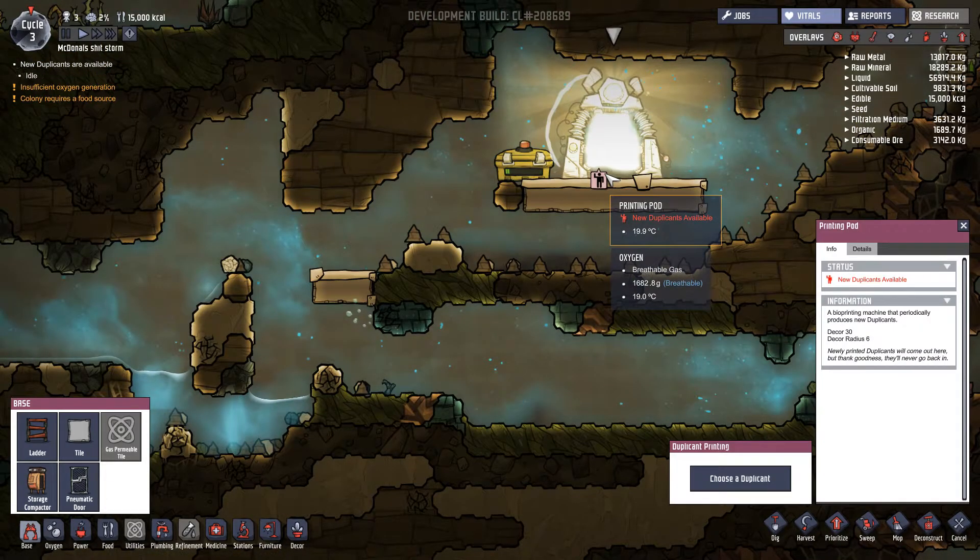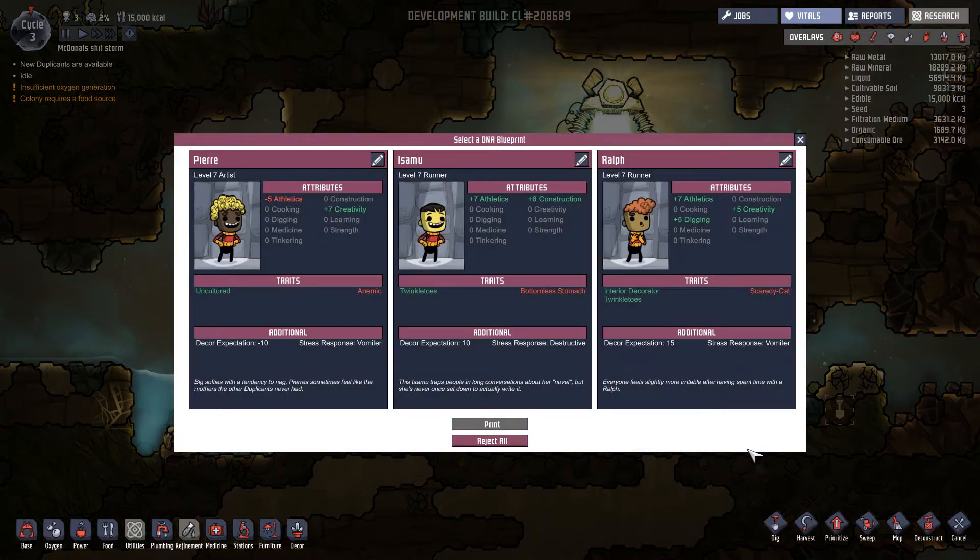We're getting a new person - new duplicate available, choose duplicate. Let's see who we got: we've got Prayer, we got Isamu, we got Ralph. This is a free one! Scaredy cat - I like the idea of scaredy cat, but no, we need to change his name to become part of the McK family. McK - so McK JPEG.